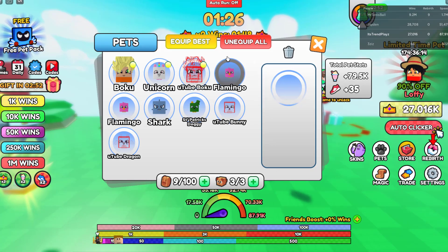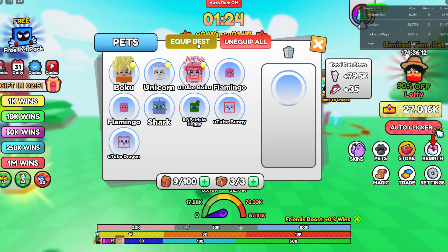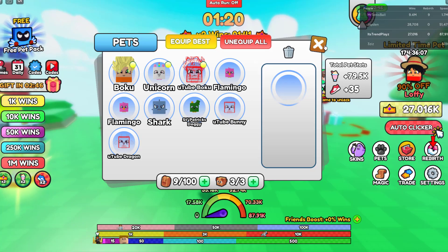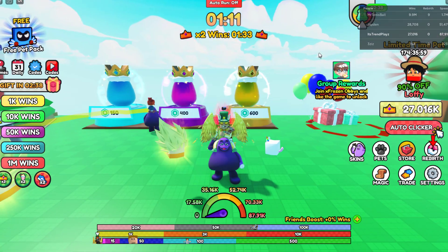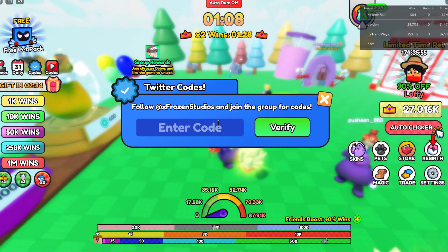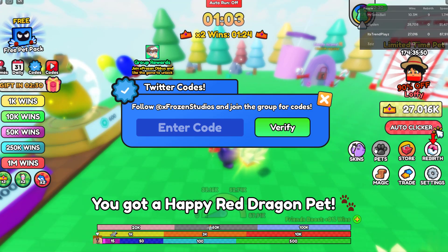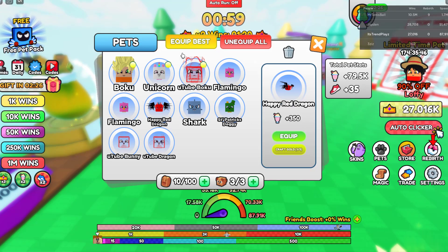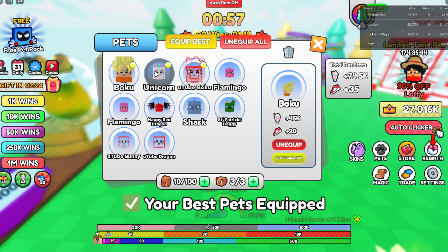I also have a code for the red dragon pit, but first — this is TrendPlay's channel. I post more code videos on this game and others, so subscribe with notifications so you don't miss new Roblox codes. Here's the last code: enter code 'release' and verify it. Go to your pets and you'll have the happy red dragon there.